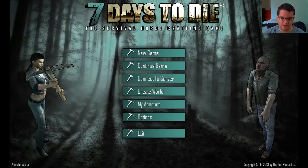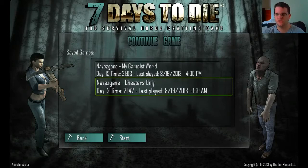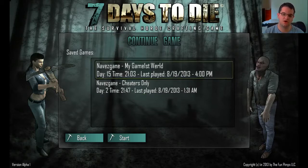Let me get into the game now, and I'm going to go to continue game. You can see here I have a cheater's only world. I have another glitch — if you haven't seen it already, go to the video description right now and click on that video if you want to know how to do infinite items and stacking items as well. Go check that out.